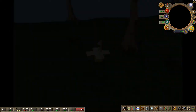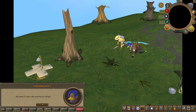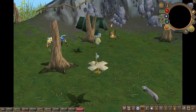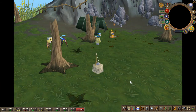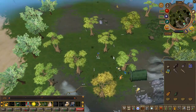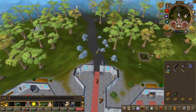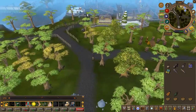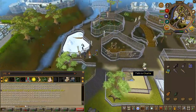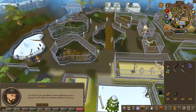You will now receive a cutscene. Once the ferret is caught and in your inventory, head back to where you started the quest. Speak to Charlie and quest complete.